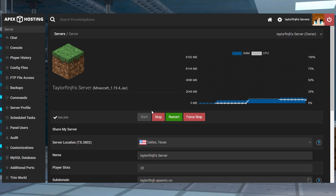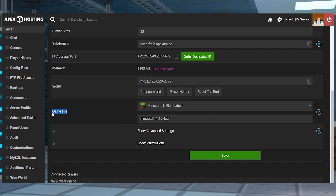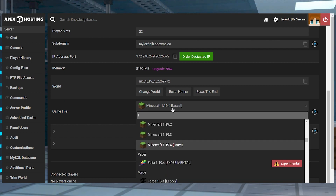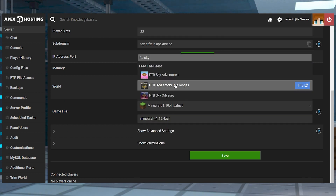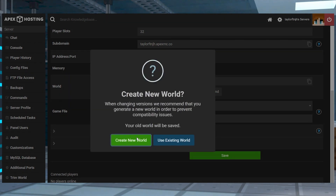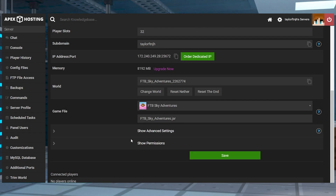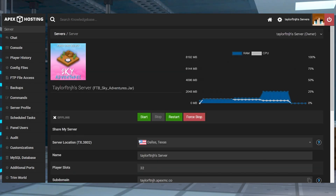Head to the Apex server panel and stop the server, then scroll down to the game file section and open the drop-down menu. Find and select FTB Sky Adventures, then confirm the version change. In the next prompt, it is recommended to generate a new world. After this, restart the server to load up the modpack.